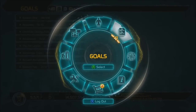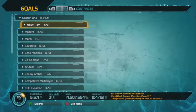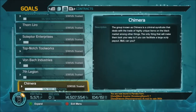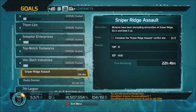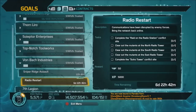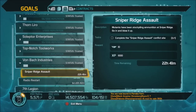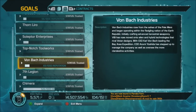If you go over to your goals, you can see this is where you get a lot of your ego from. Tab over one time and these are all of the reputation vendors. You see Sniper Ridge Assault, and there's Radio Restart which has a bunch of different mini ones you can earn for a weekly. They all give you a daily and a weekly — 50 for the weekly and 10 for the daily. You get 7 dailies a week and only one weekly.